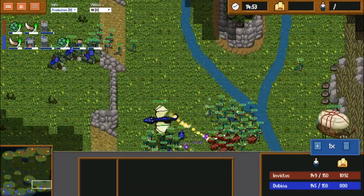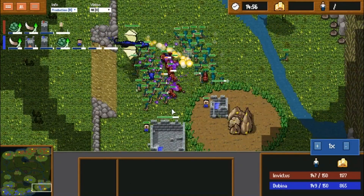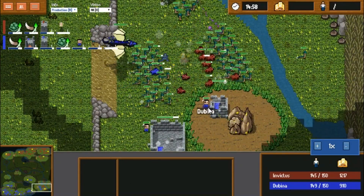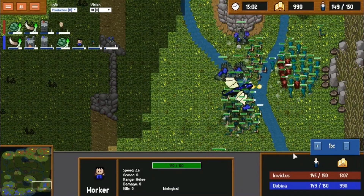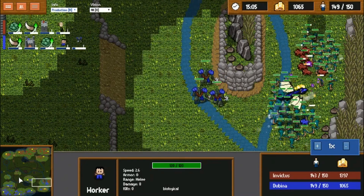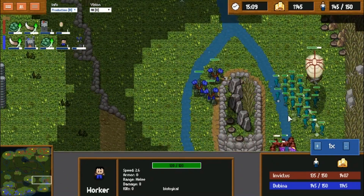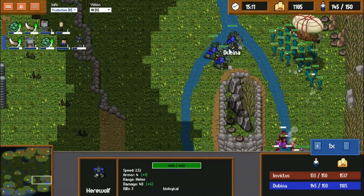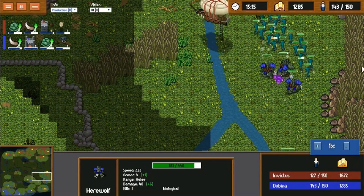This is going to be deadly — taking out part of the army only. There are reinforcements on the way, but the Ballista should be able to help. He just needs to kill that worker before the tower's done, otherwise the tower will get up making it a deadly exchange. Invictus is definitely right to run there, but he does need to start pressing and attacking. These werewolves can very easily get killed if Dubbina isn't careful — from stutter stepping.